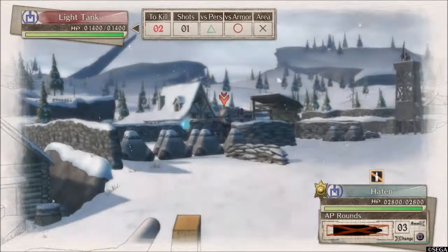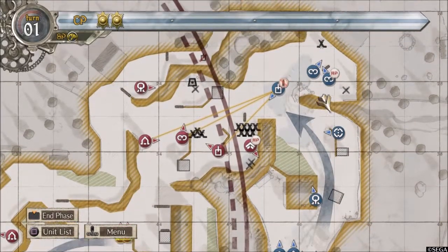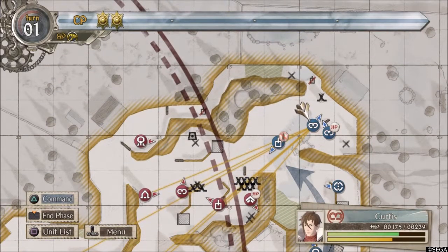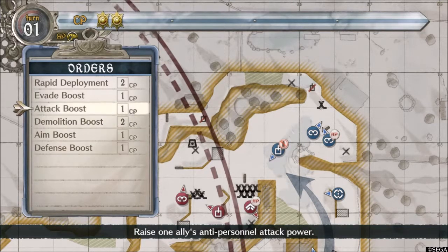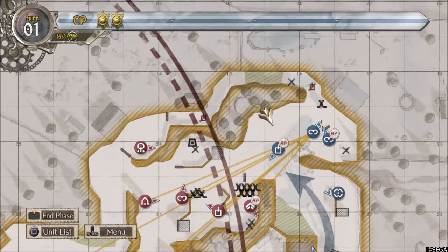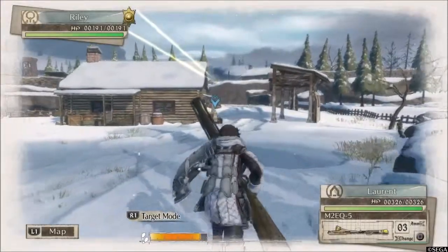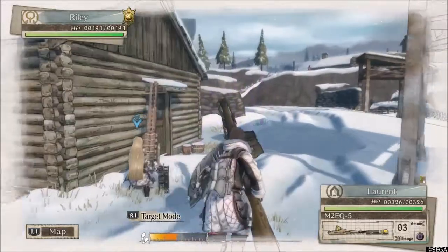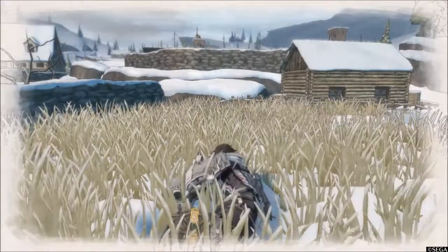The core gameplay is absolutely identical with a few tweaks. The tweaks include accessories that give certain units buffs, and individual units can get a morale boost giving accuracy, defense, and attack bonuses. There also seem to be mid-mission objective changes — in the original game it was mostly 'capture the enemy camp,' but two of the three demo battles have a change in orders halfway through that alters your completion objective, giving the battles a slightly more organic feel.